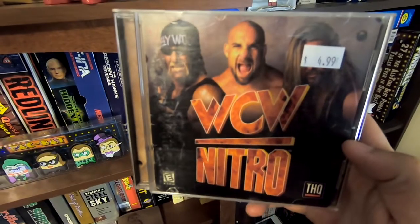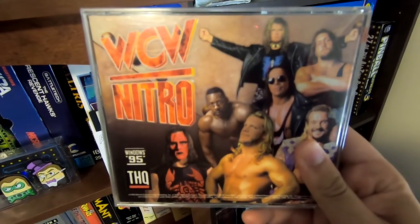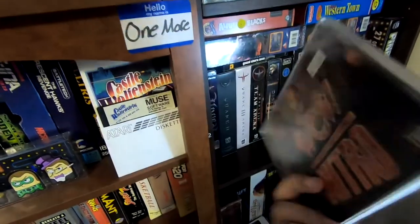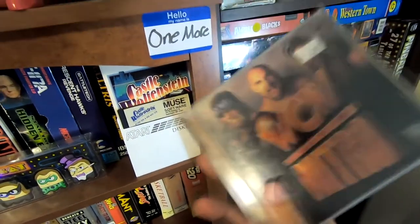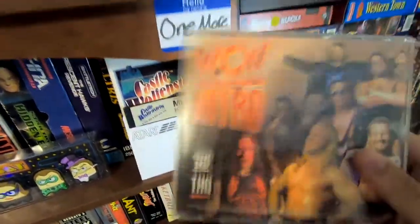Hi everybody, welcome to another episode of Late 90s PC Gaming, and today we're talking about WCW Nitro — WCW Nitro by THQ. Unfortunately, we don't get anything on the back in terms of screenshots. This probably came in a big box, and this is kind of the jewel case that was in it. So we don't really know what it looks like, but it's wrestling.